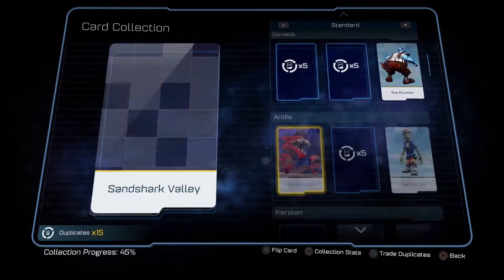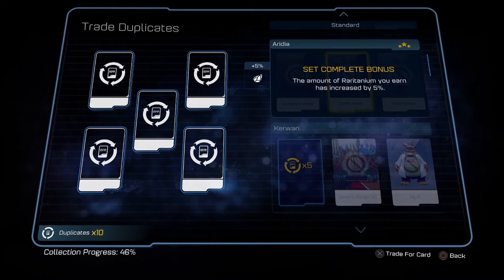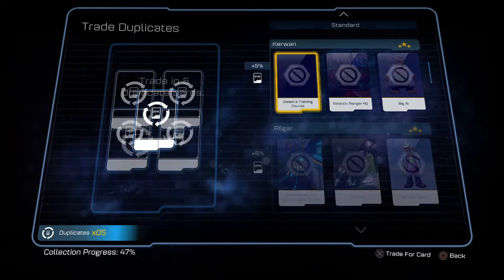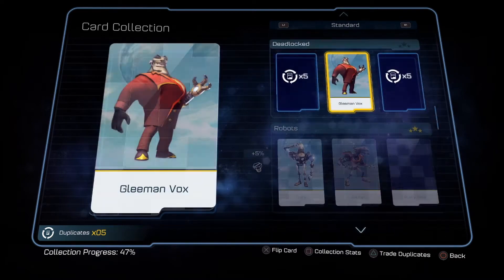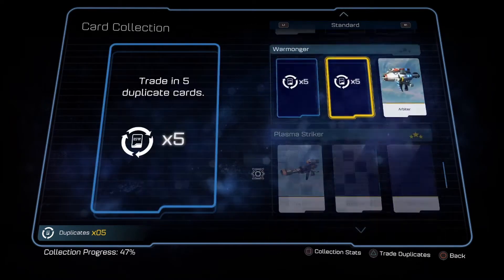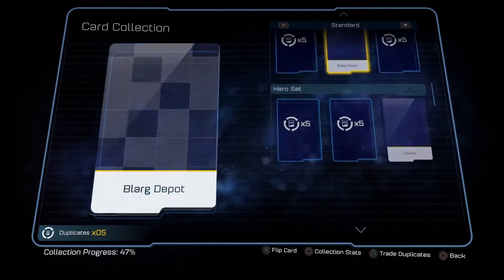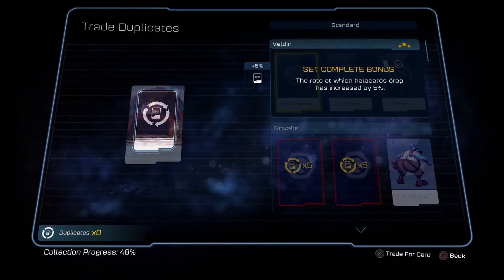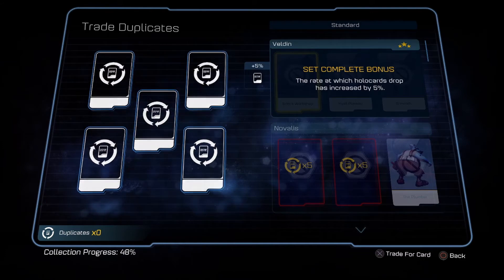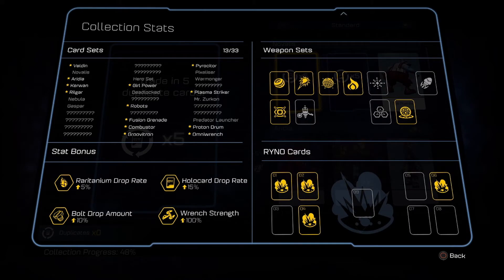I'm going to save the rest of the duplicates — never mind. We increased our Berytanium, which is exactly what I wanted. We'll get the Velden set as well — more Holocards. So now we're getting almost halfway through: 5% Meritanium, 10% Bolts, 100% Omni Strength, and 15% on the Holocards. We're missing one there — five Rhinocards missing.